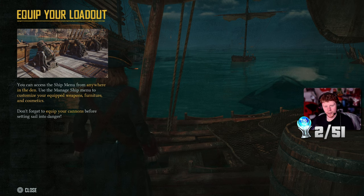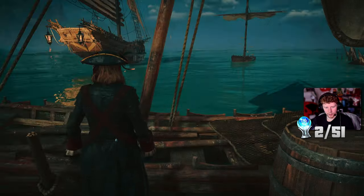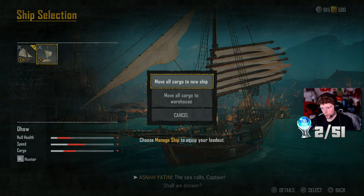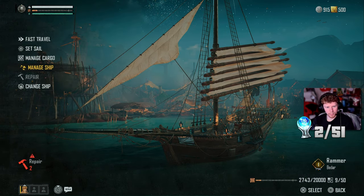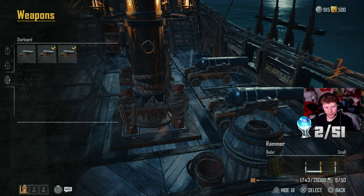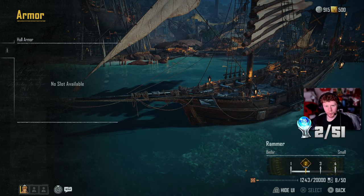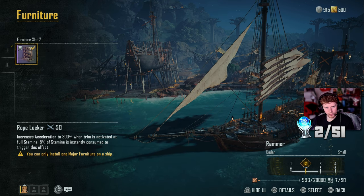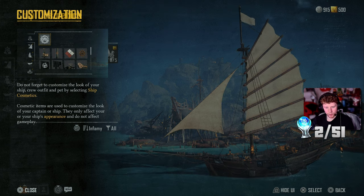You can access the ship menu from anywhere in the den to manage weapons, furniture, and cosmetics. Don't forget to equip your cannons before setting sail. So let's manage the ship - we've upgraded from the tiny thing to a much bigger ship with nine cannons altogether - three slots for cannons on the front, left, and right. We've also got two furniture slots and a rope locker. For cosmetics we can change the sails, using the ashen corsair set, and even put a skeleton on the front.